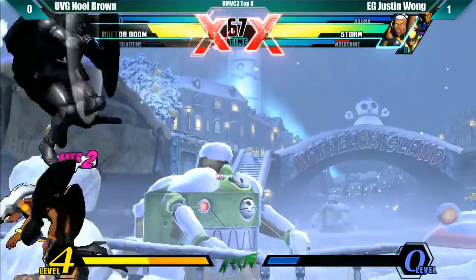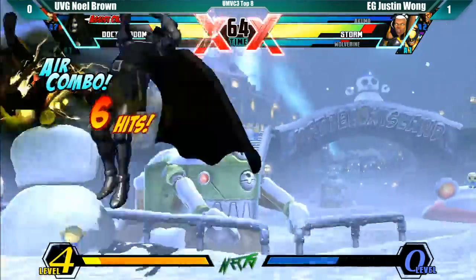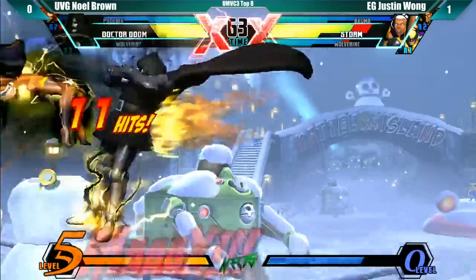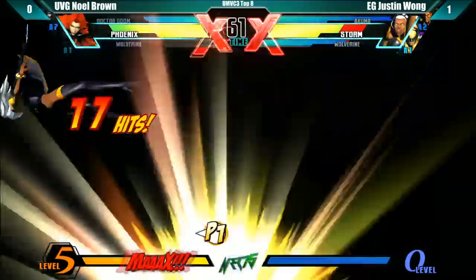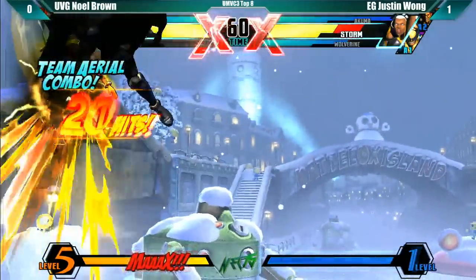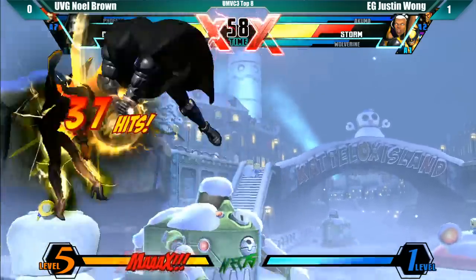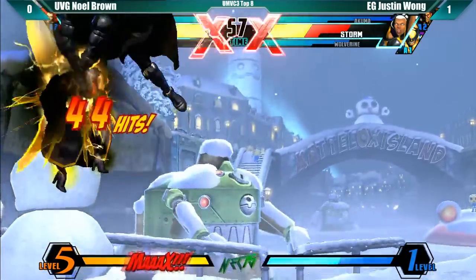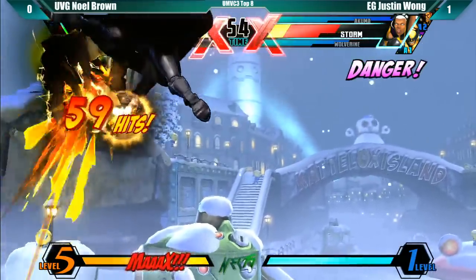He comes down with the S and gets the kill on Wolverine. Got the air grab right at the last second — he's almost already on the ground. This is just what he needed. Justin was thinking about do I want to hit or do I want to snap? But he's not even going to have that opportunity. Now Noel's got five meters. Went for the double TAC and got the down TAC even though he didn't need the additional meter.